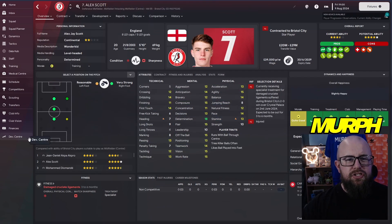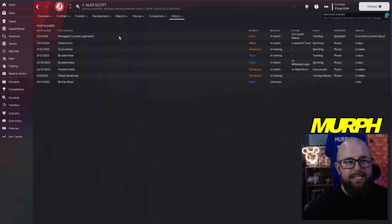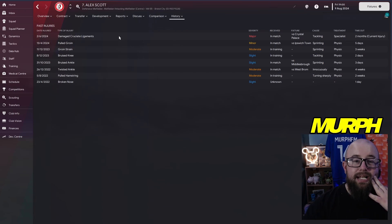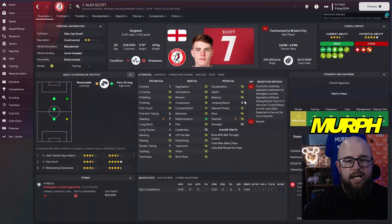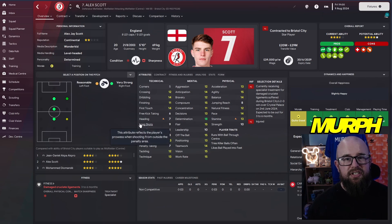You're probably wondering about Alex Scott going into the Premier League season. He's still here, valued at 20-21 million, but there's a problem — he damaged his cruciate ligaments and missed most of last season. He's got two months left on his recovery and might see the start of the season, but a nine-month injury spell is going to hit his natural fitness hard.